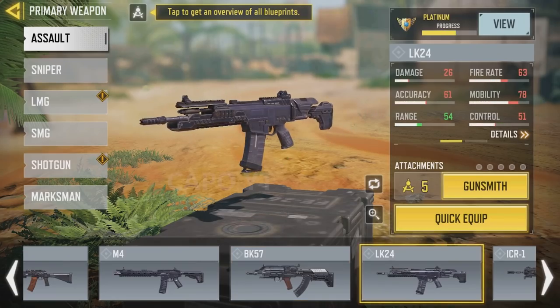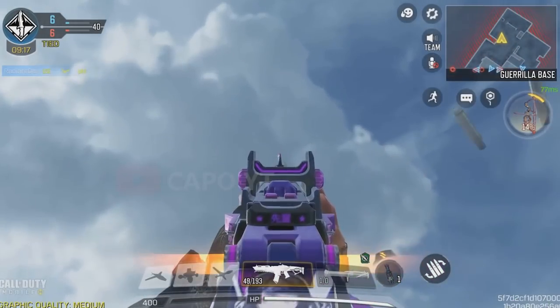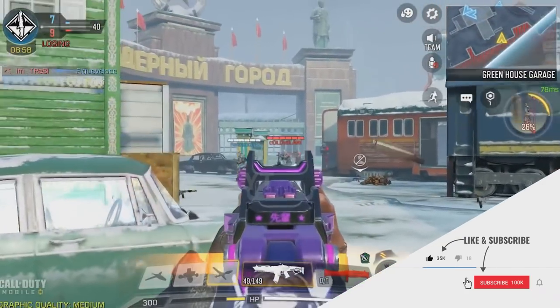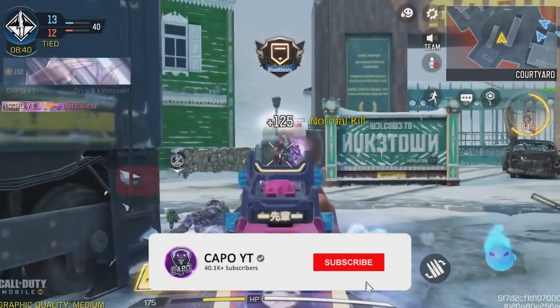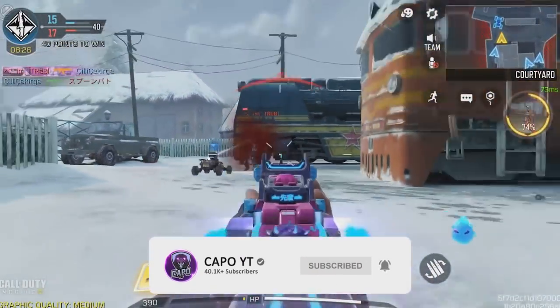Moving on to the LK24, you guys already know the best LK24 skin is the legendary LK24 Idol Star. It has the best iron sight out of all LK24 skins, as well as being a reactive skin with a really amazing kill effect. We will never get an LK24 that is better than the LK24 Idol Star — I'm pretty sure about that.